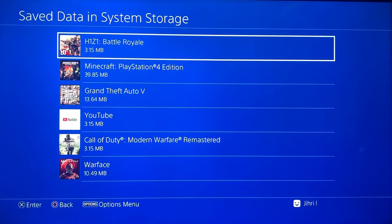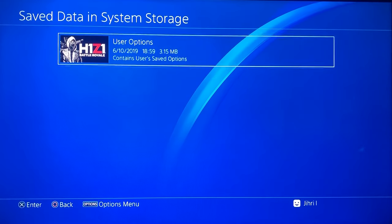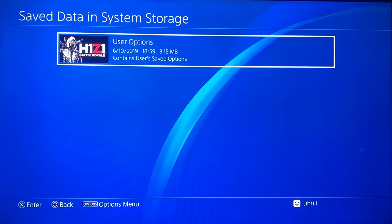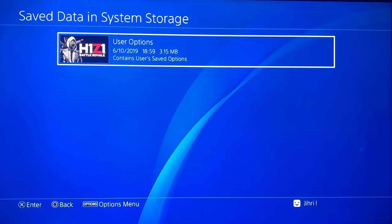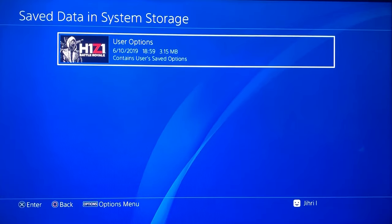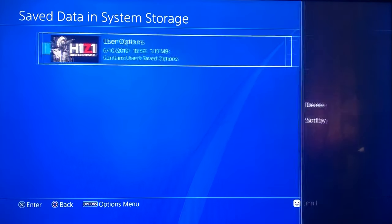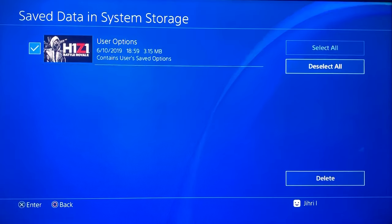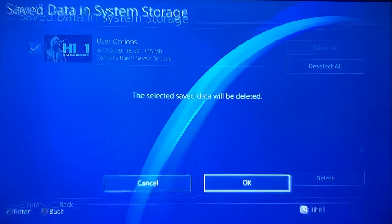Or Battle Royale. I'm going to click on Battle Royale right now. Like you see, it has a saved data entry. What you want to do is click on the Options menu and press Delete. Just select the files that you want to delete and press Delete.